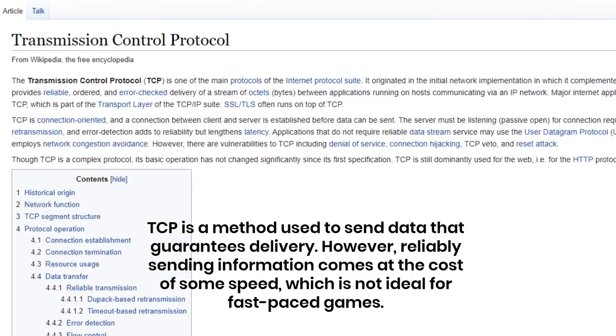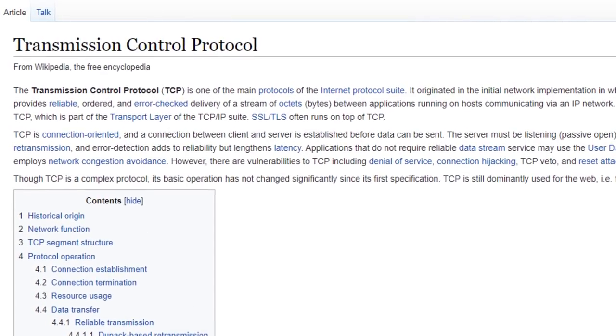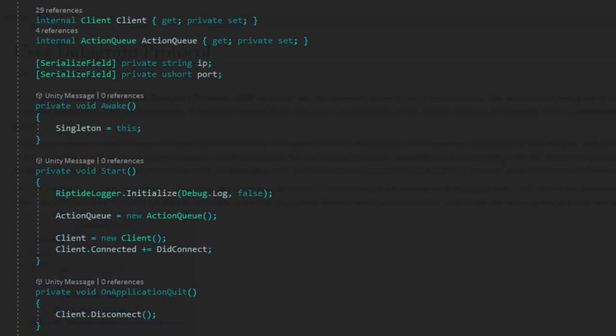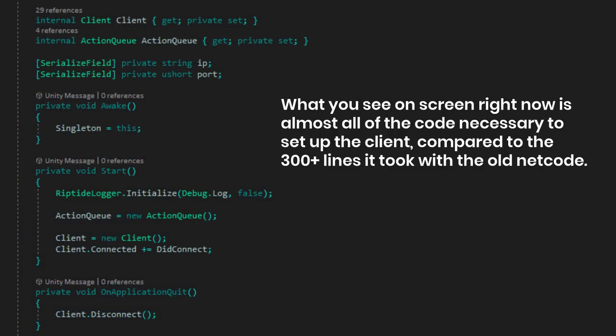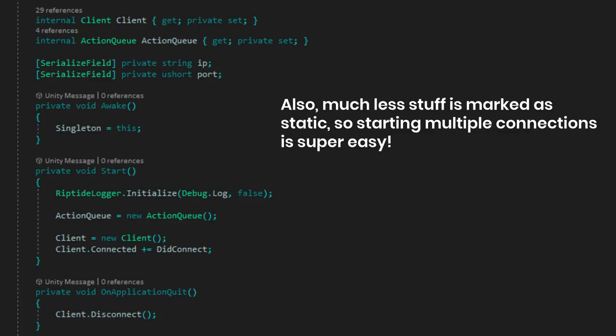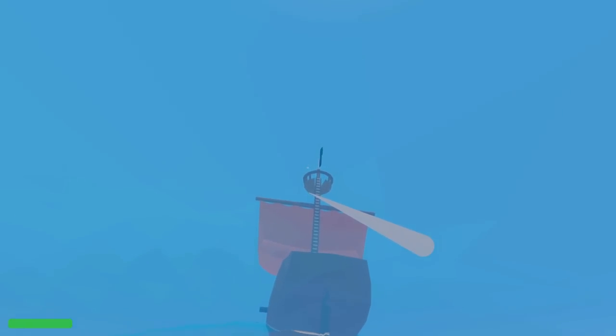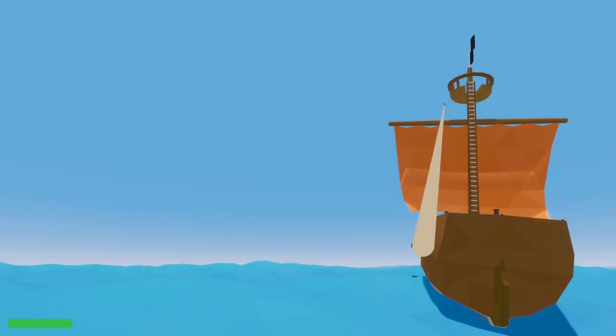Games still need to be able to send information reliably, so I've added a reliable layer on top of UDP which can ensure that packets get delivered. Additionally, I've made the whole thing more modular so that you can more easily start multiple connections from within the same program, which should make setting up stuff like inter-server communication more straightforward. The whole thing should also run more efficiently, although there's still a bunch of other things I want to optimize.